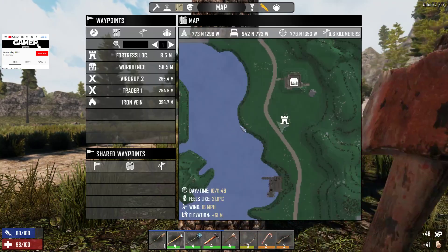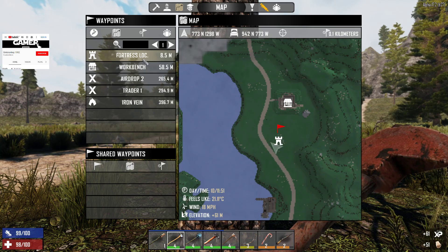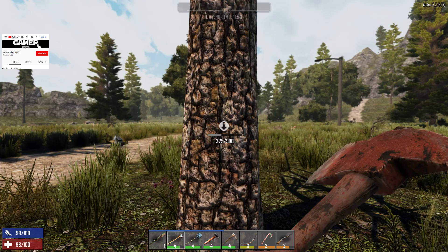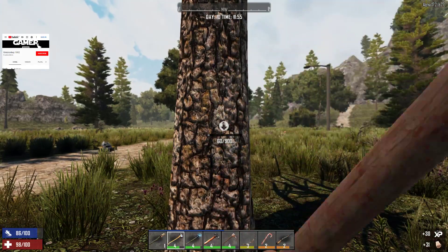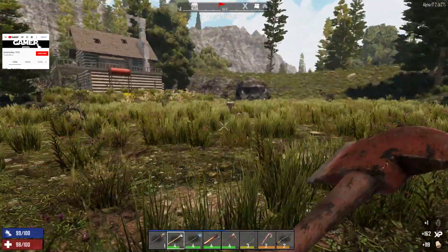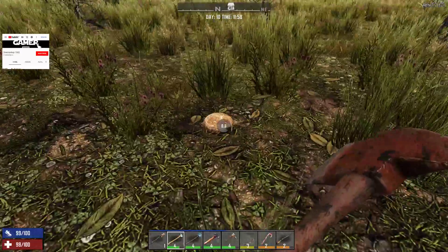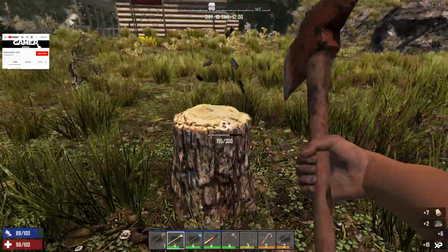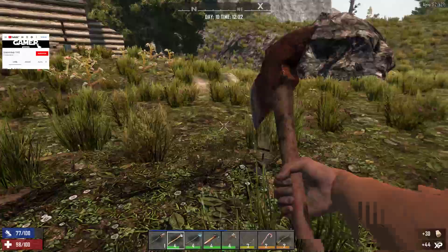I was pinpointing the exact location of the center of the base. I will remove this — the exact center is here. These bird nests will not stay, I will be removing them. It's not by choice but they will interfere with the building process.